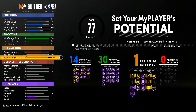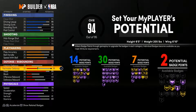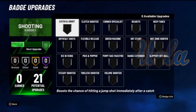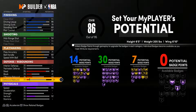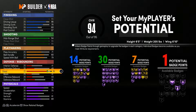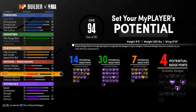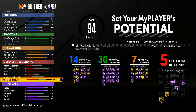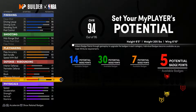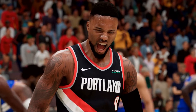The biggest takeaway is that every badge category now has Hall of Fame potential, as long as you have enough badge points or attribute points in that area. In current gen, your Hall of Fame badge progression was based on which pie you chose. But now with no pies, you can choose any Hall of Fame badge — whether in finishing, shooting, playmaking, or defense — as long as you have enough attribute points. For example, if your mid-range and three-point shot rating isn't at least an 85, the Ice in My Veins badge won't be available. This brings an extra layer of realism to the MyPlayer builder.